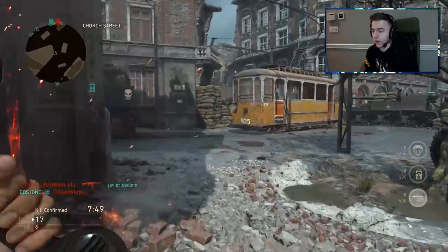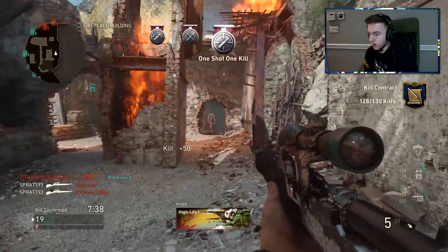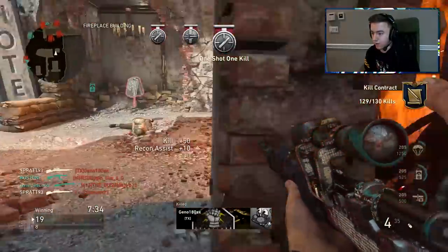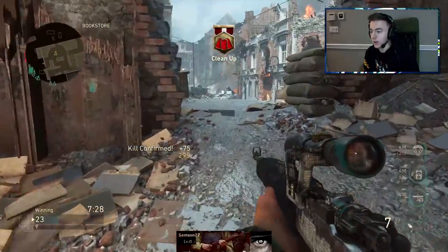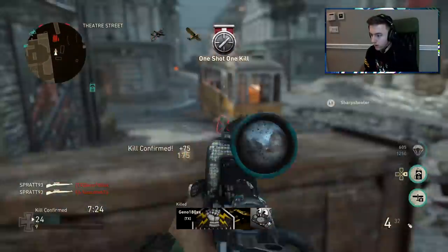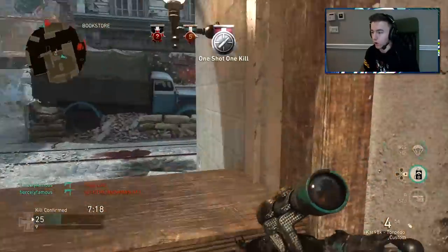We've got the UAV, it's ready to go. Let's get across the map — oh, there could be two here. There's one, there's two. What about a third? I'm feeling that third too. He tried to peek, tried to get across very quickly, but it's not going to work. The snapper is out! Where'd that guy go? I'm going to have to push, pretty sure he's running all the way around.